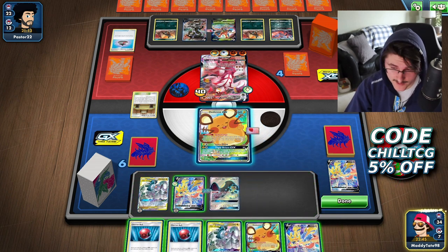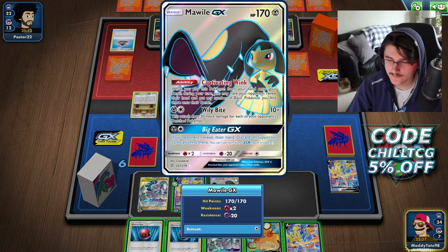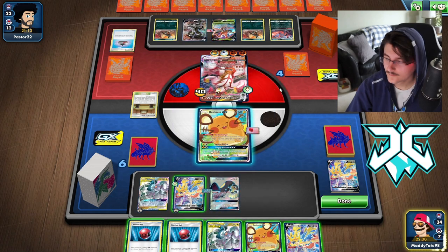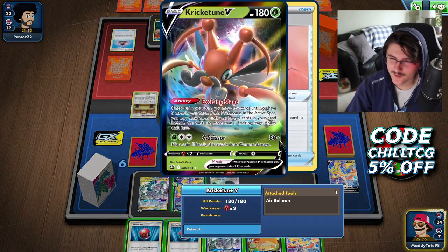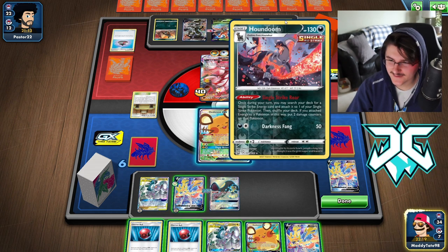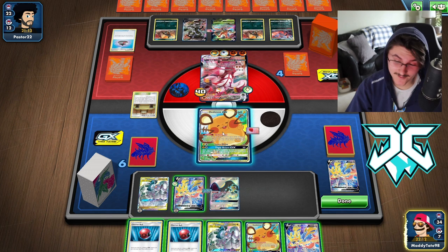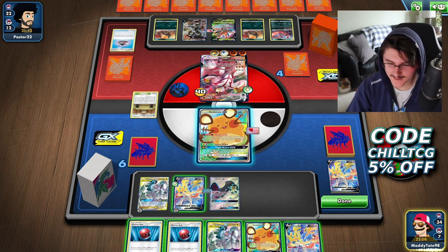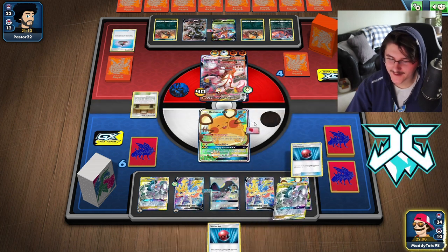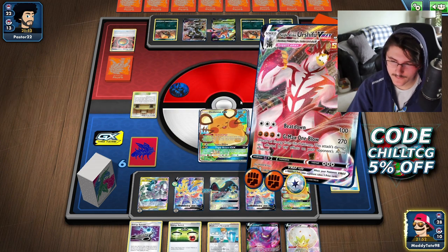We can pop the Mawile now — although it didn't seem to do anything, which is confusing. I don't understand why it didn't do anything. Let's bench the Zacian and Dedenne away. We have a Hammer — we do hit Heads, which is pretty cool. Let's knock that Energy off. Now I want to Energy Spinner to grab the Water Energy and attach it to ADP, then research away the hand. We have Escape Rope, which is pretty cool. We pop the Crushing Hammer — that's Tails, unfortunately. So we're two for four on Hammers.